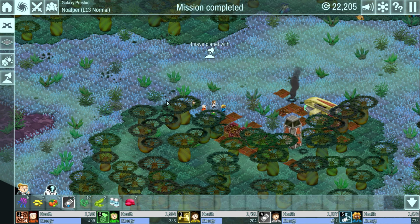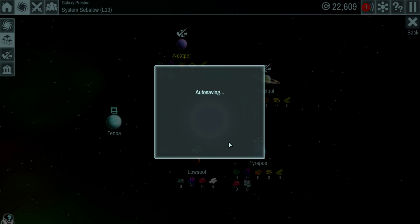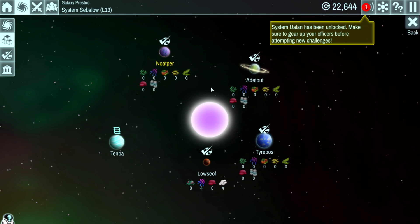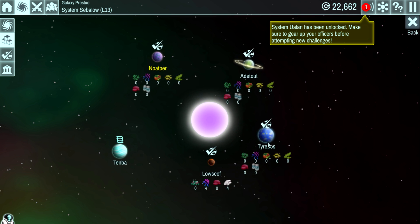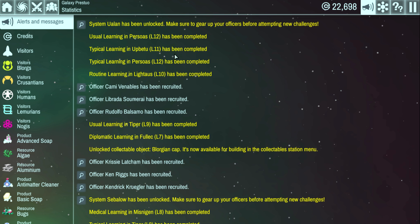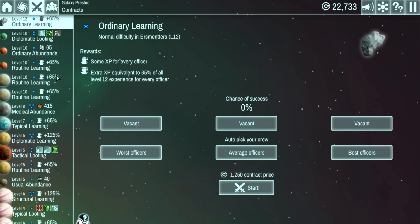Is that all we had to do — eliminate the pirates? Yeah, no biggie. So we've done that, let's leave the planet. We've unlocked the next system. I don't want to take anything off that planet yet because it's going to cost me money and I'm still saving up. But I do want to look at ordinary learning again.